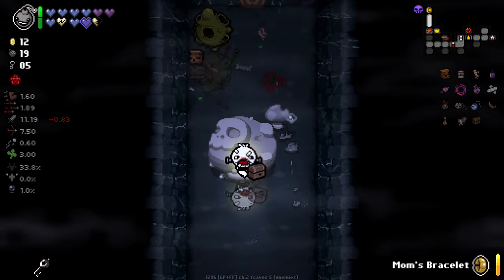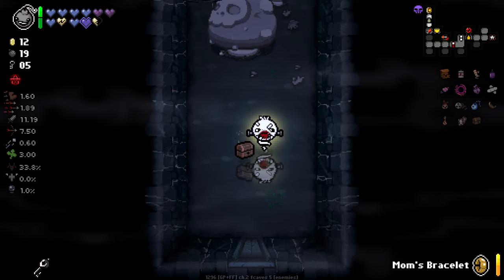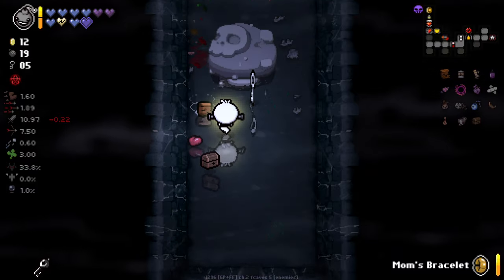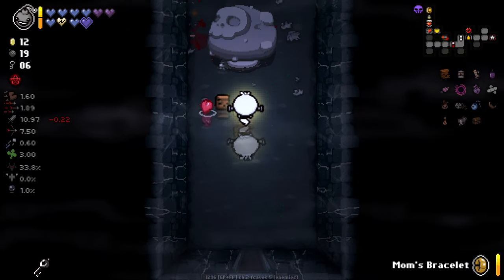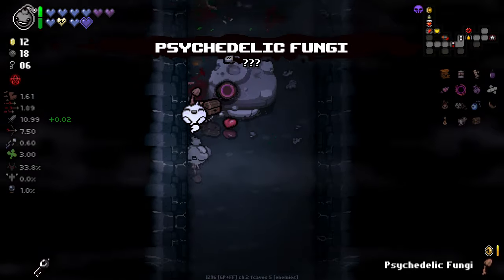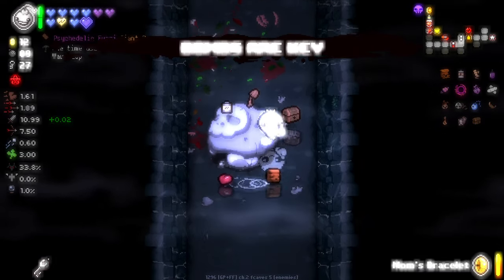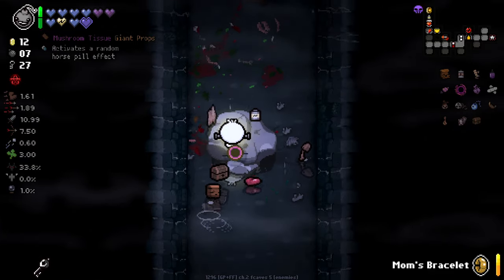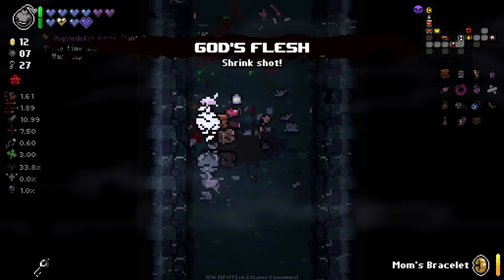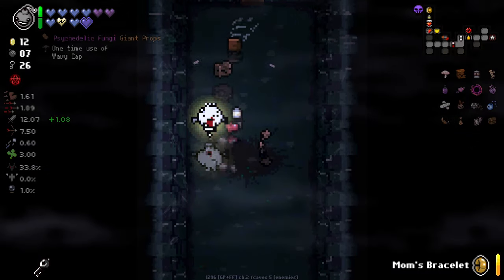I can't pick this up - that's sad. I forgot about the sacrifice altar on the last floor. I mean, it's fine - I didn't get another familiar anyways. I got a charge there from losing that heart. Bombs are a key. Double Retrovision. God's Flesh. We got a lot of keys now.